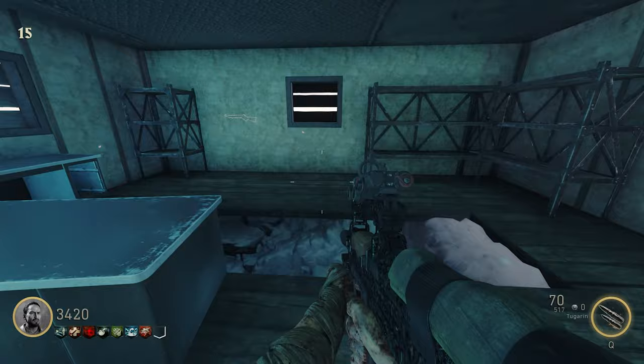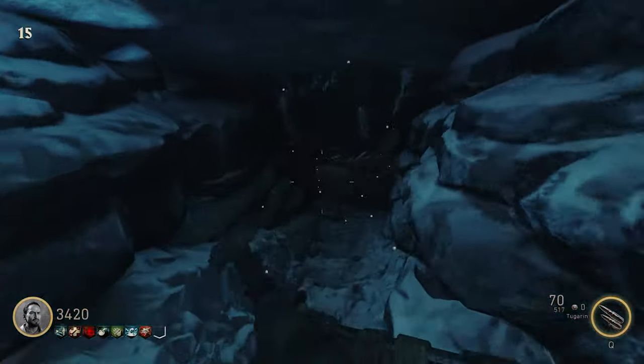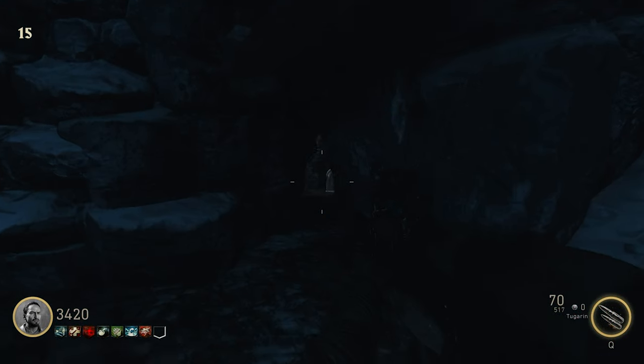For our sixth target, let's make our way down to pack-a-punch. Once we're down here, we're gonna take a sharp right and it's gonna be right here.